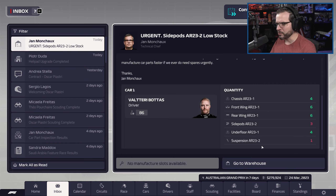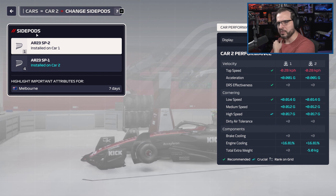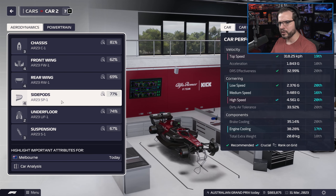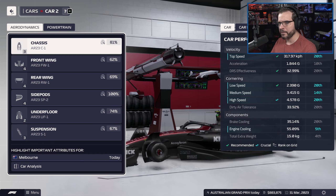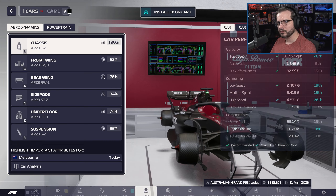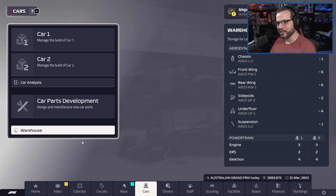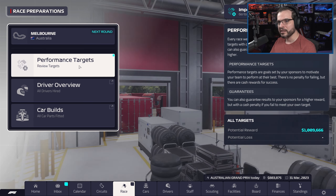Side pods are coming in — we got three of them now. We can go ahead and put the side pod on Zhao's car. Overall engine cooling is at 55%, we're in fifth place for engine cooling, and that's without putting the chassis on. With the chassis on car number one, we're first place on engine cooling — we're ahead of Red Bull on engine cooling. It's not helping us on the track, but it's going to help us save our engine. That's the goal there — I just hope that's actually how the cooling works.